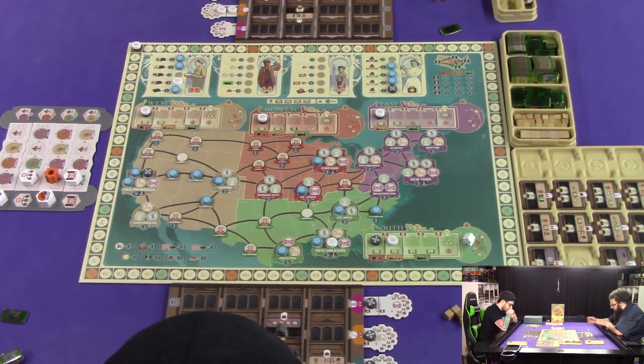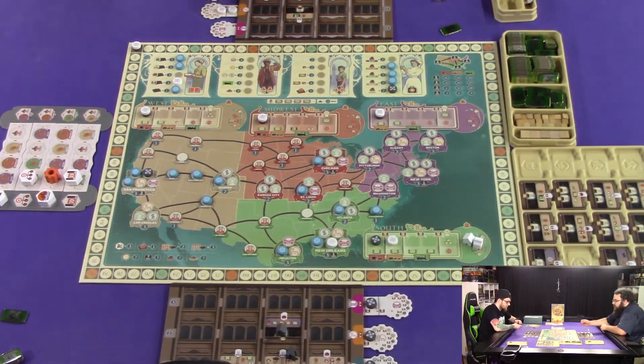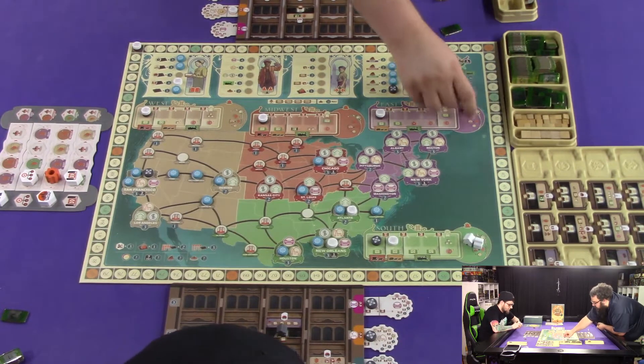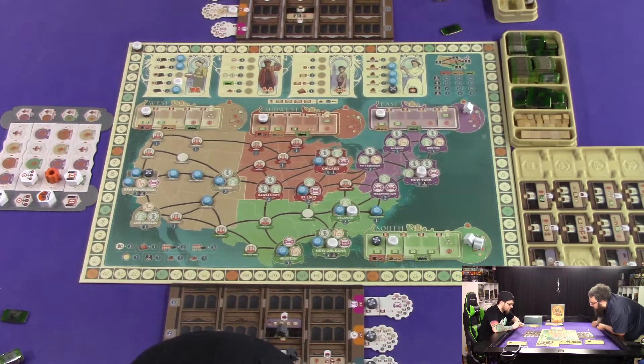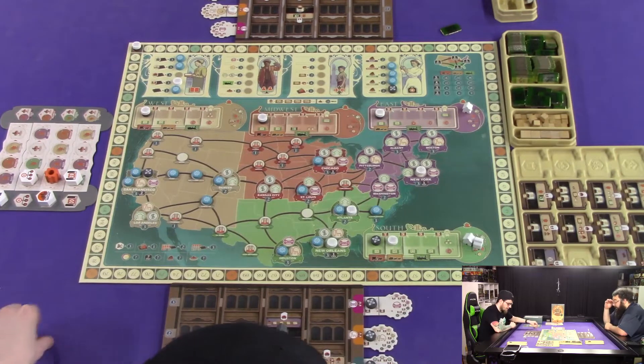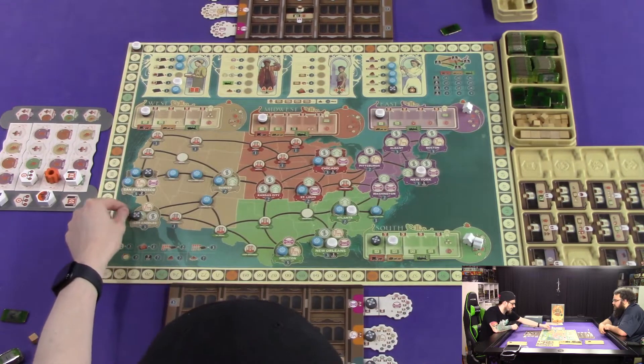Now we're going to do building constructions. I am going to send both these workers out on missions — first we're going to put one in the south. We're going to take this one and do Atlanta. And then we're going to take this guy and go to New York. Can you pay the cubes? Three cubes.